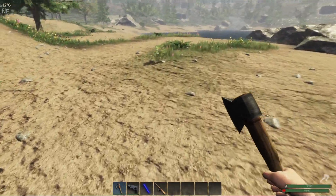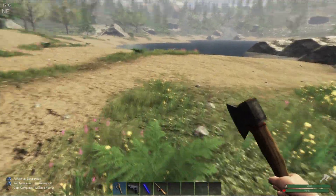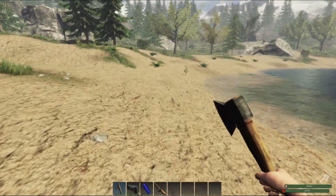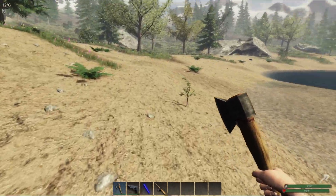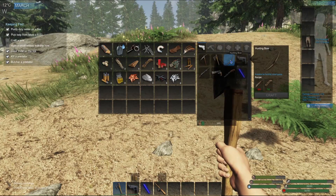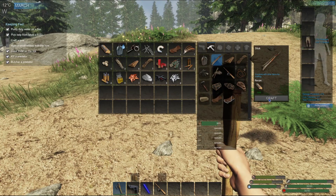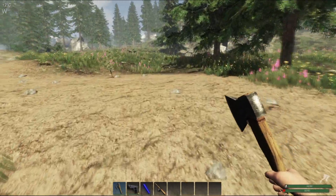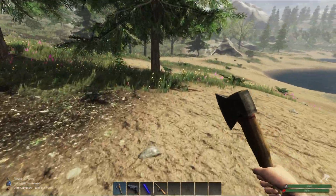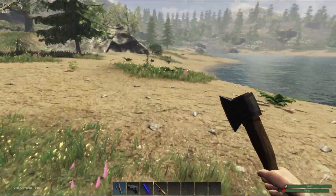What is that — a berry? Okay, let's eat that berry. Some plant fiber here. Can I make a bow? I need sticks — one, two, three, four, five, six. Let's make some sticks. Here's some more fiber, another blueberry. I think we're doing pretty good and we haven't died yet. Oh, there's a crate over here.